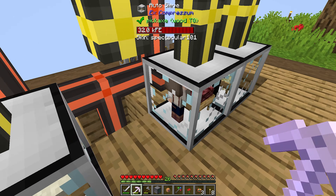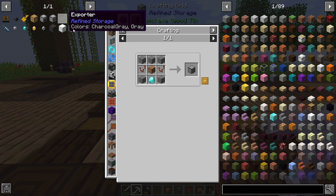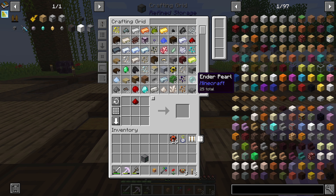Anyway, so we're continuing with our setup here of our automation of these guys. What we need to do is get our crafter here, which I have all ready for us, and we need to get a drawer controller. The drawer controller is used to dump all this stuff into our drawers.